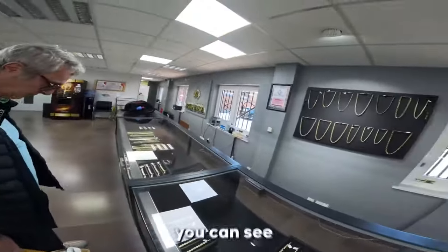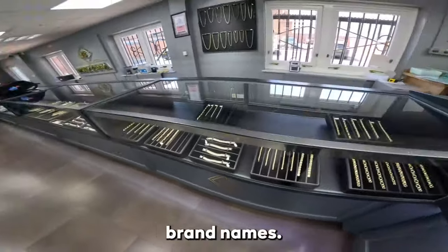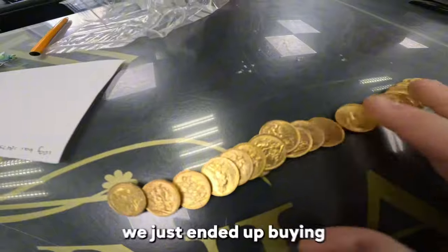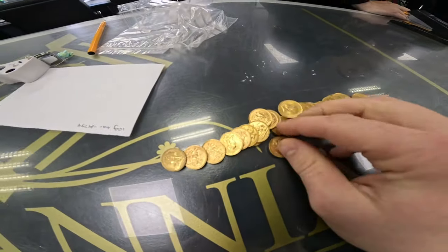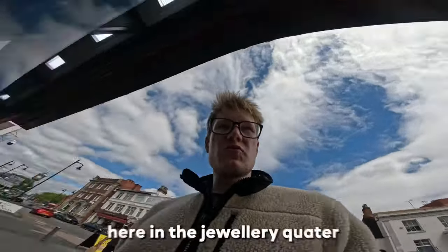So we're in shop number three now. Let's see if we can make a deal. There's loads of stock in this one, but obviously it's all brand new — not the stuff we're looking for. We ended up buying 30 sovereigns. These are some of the traders we actually go to in the Jewellery Quarter.